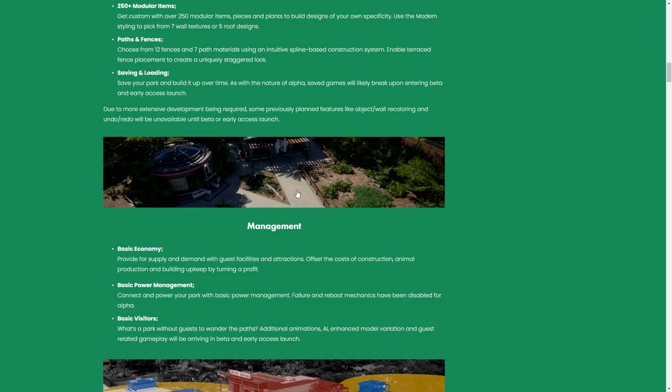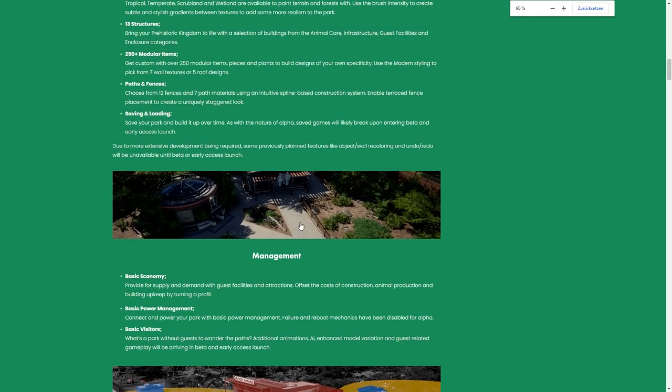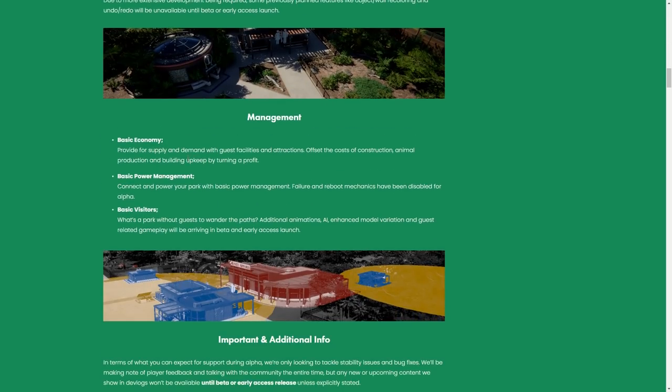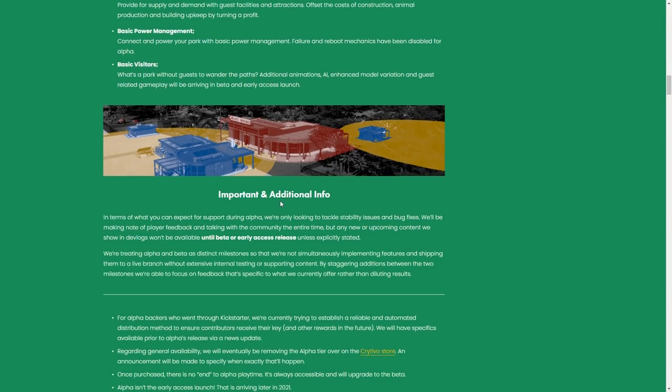Look at the beauty here — just incredible visuals. We also have basic economy: supply and demand, guest facilities, power demand, and basic visitor systems. It's actually quite packed for an alpha, which is really cool.